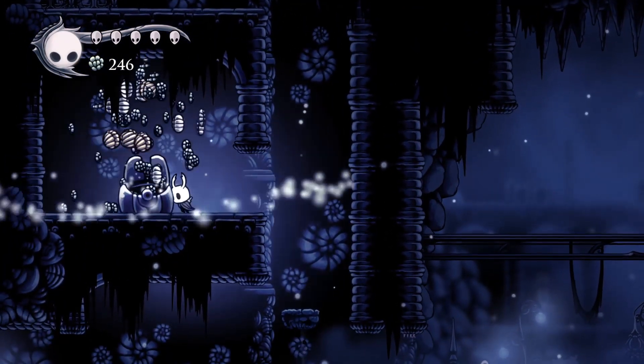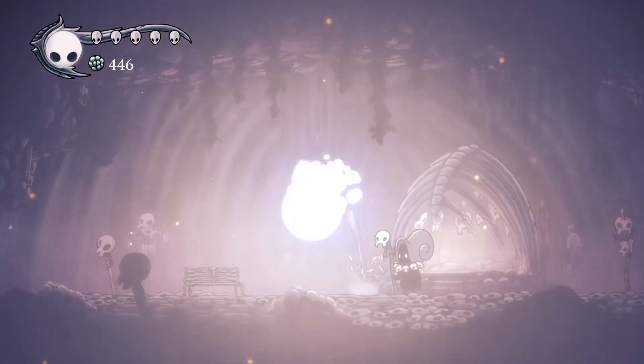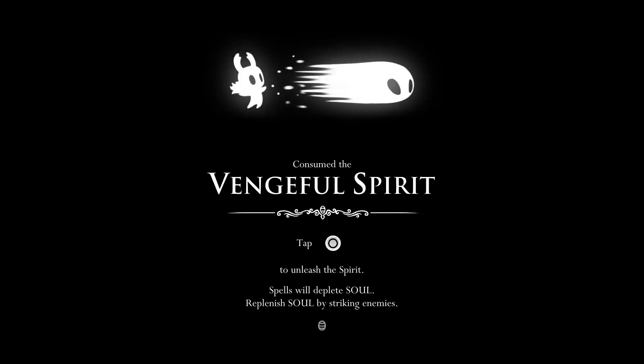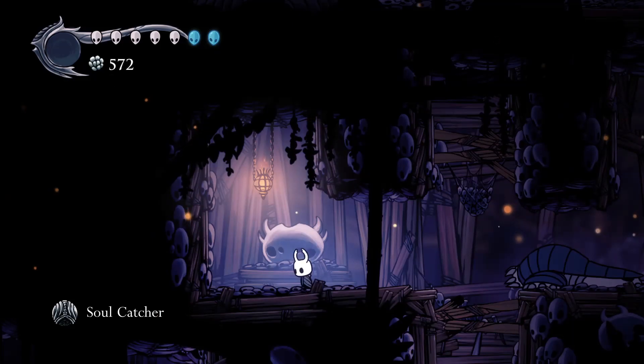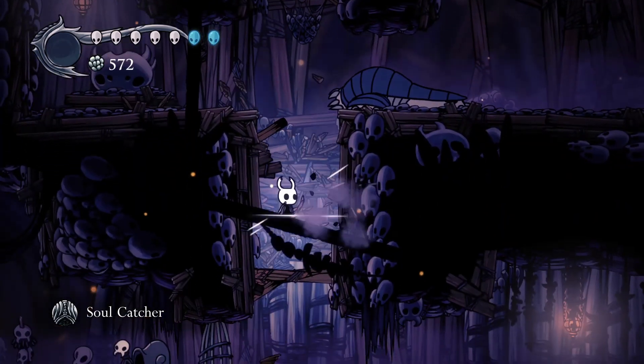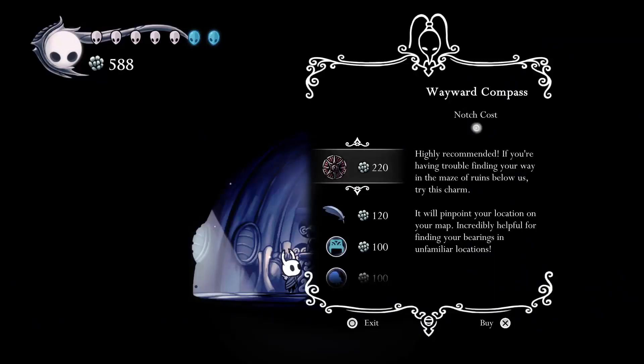After beating False Knight and collecting the City Crest and Geo reward, I made my way into the Ancestral Mound and got my first spell, Vengeful Spirit. After fighting my way back out and picking up the Soulcatcher charm along the way, I headed back to Dirtmouth to buy the best charm in the game, Wayward Compass, and with that I was finally ready for Green Path.